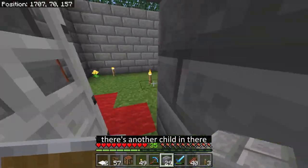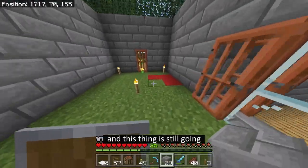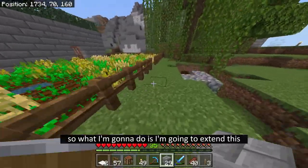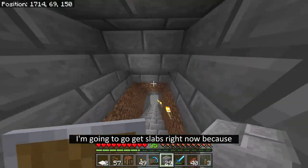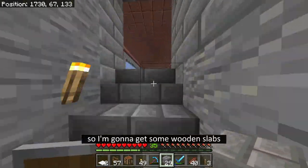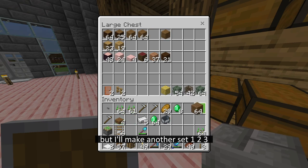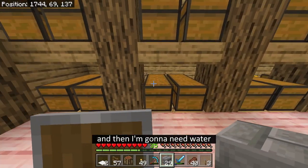There's another child in there, but we're going to expand the wheat farm right now. And this iron farm is still going - it's so good, literally it's a must have. So what I'm going to do is extend this. First of all I'm going to go get slabs right now, because I'm tired of not having slabs to cover the water. I'm going to get some wooden slabs and cover up the water. I have four slabs but I'll make another set - one, two, three. Perfect, and then I'm going to need water, lots and lots of water.